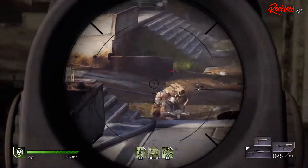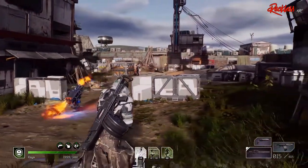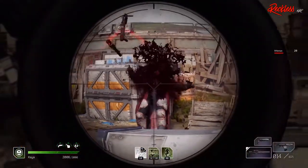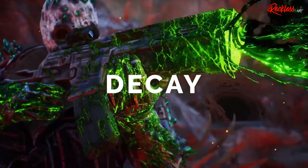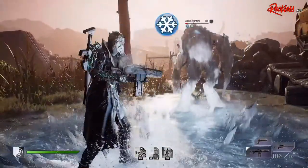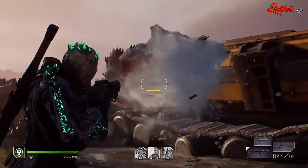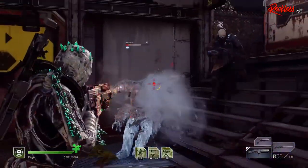The last ability available in the demo is Blighted Rounds, which fills your current weapon's magazine with decay-infused bullets that inflict Toxic. Toxic does damage over time. Enemies inside a small radius of the initial target also receive Toxic and 50% of damage. This skill lasts until you reload or switch weapons. All damage levels go up the higher level you are and depending on the gear you have.